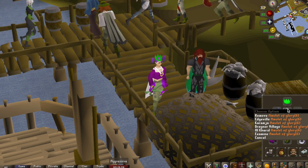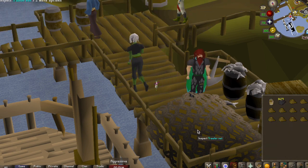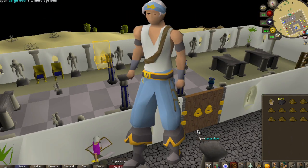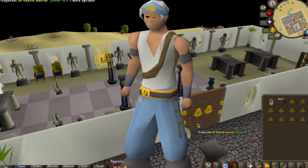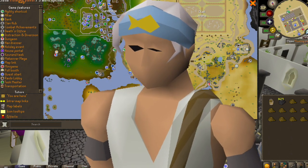Hopefully it doesn't take you too long to get the whole set. If you want to swap your Angler's Outfit for the Spirit Angler's Outfit, all you need to do is visit Geeta Prims, one of the spirit anglers at the Ruins of Unkah.